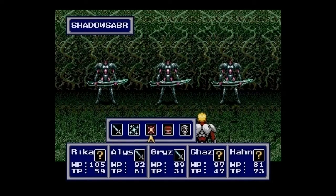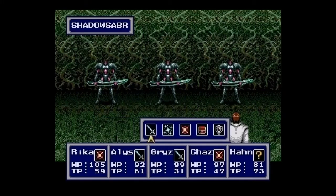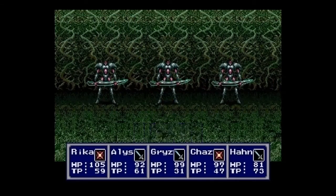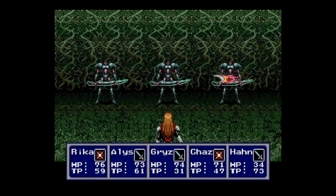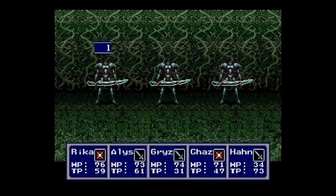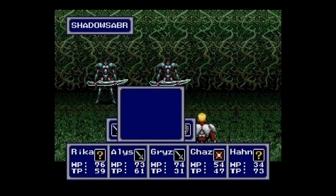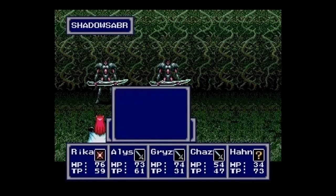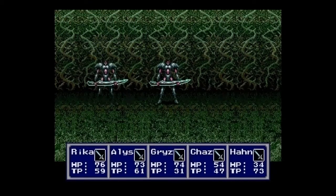The Shadow Sabers, despite their looks, are not robots. They have a couple of attacks to watch out for. The Shadow Sabers will occasionally do Air Slash, which damages all your party members in one fell swoop. The other skill is Deban — they raise their defensive powers. They're somewhat dangerous but still weak to magic whenever they raise their shields, and Chaz and Grizz's attacks can also ignore the Deban spell because they're that powerful.